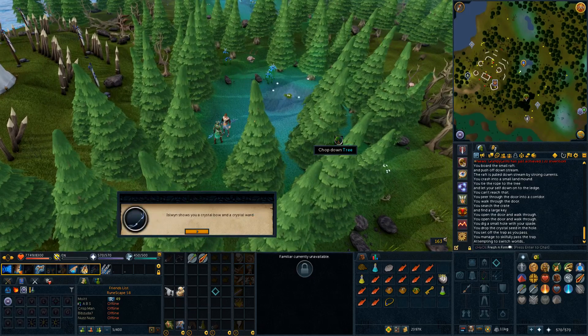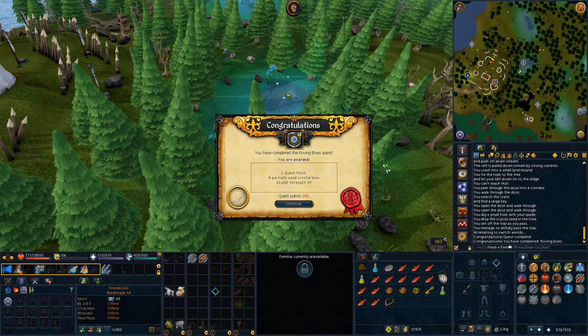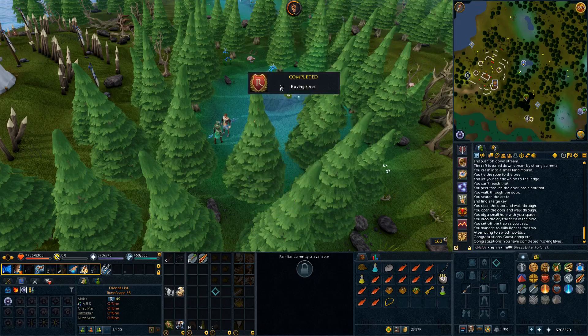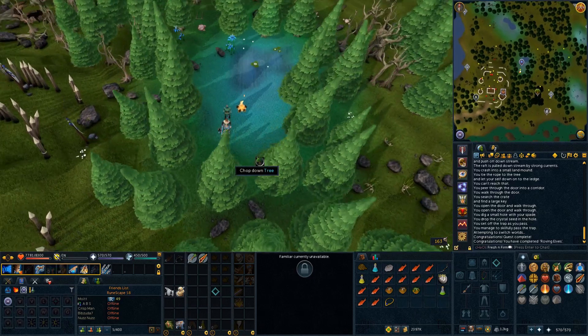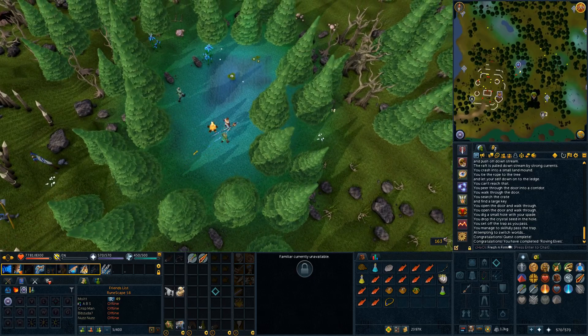Once again we are in the Elven Lands for another quest, and this one is going to be Roving Elves. Another one that's kind of annoying, because you have to find them and they can be at two different camps. You have to find them at least twice, maybe even more than that. It is a bit annoying doing that, although you can world-hop a bunch to find them usually pretty easily. But it's still a bit of an annoying part of the quest.